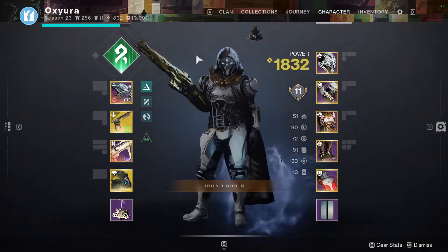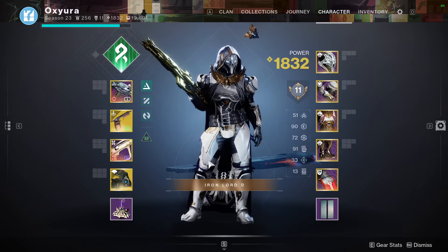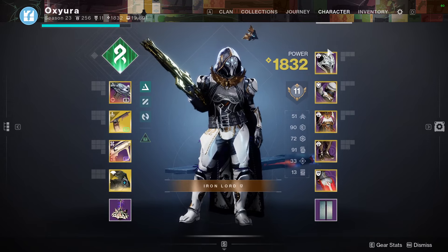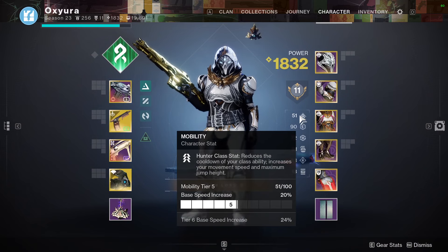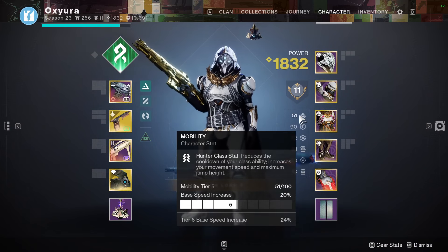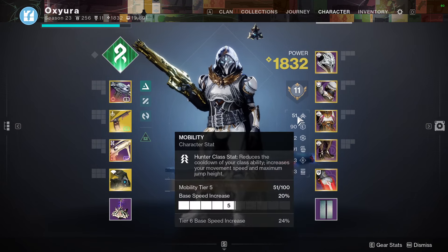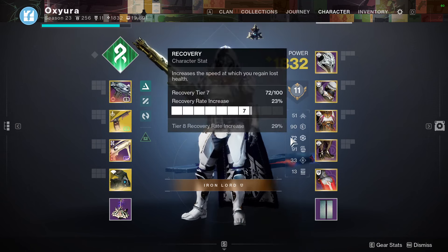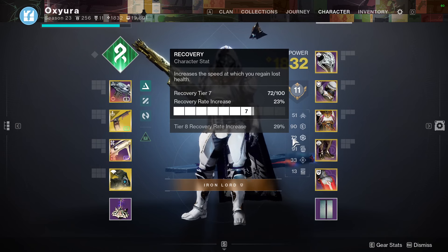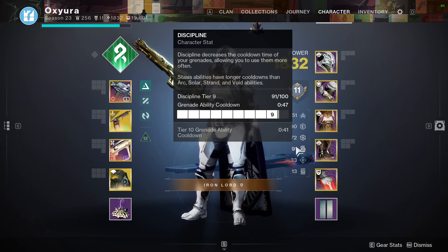For all the mods for this build — ignore the class item since it'll be replaced by the exotic. Going over the stats quickly: medium Mobility, covered by Combination Blow's bonus so it doesn't matter too much unless you mess up. High Resilience — should be 100 but we'll see, around 70 Recovery just in case, nearly max Discipline because grenades.